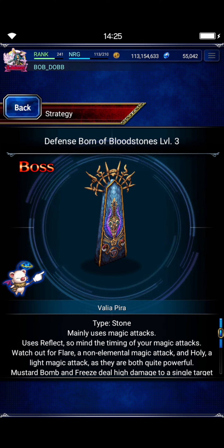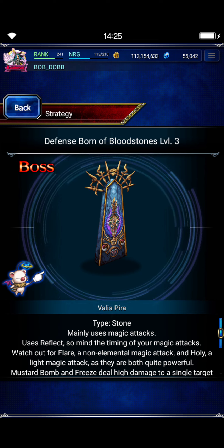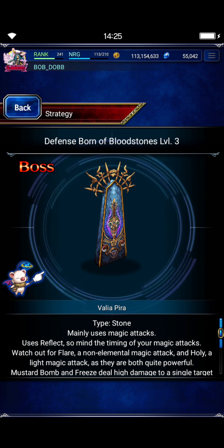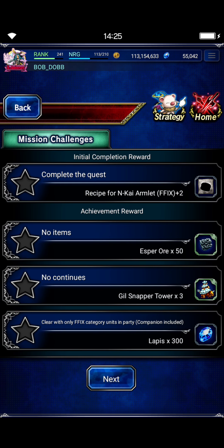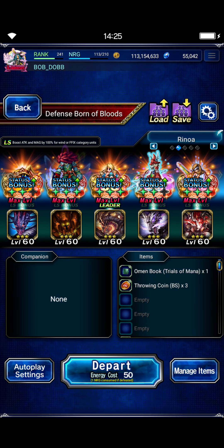A lot of fire, ice, lightning, light, and non-elemental magic attacks. You can read the description. Kind of sad that there's no stone killer buff on Final Fantasy IX units, at least the older ones. But it is what it is, we'll deal.